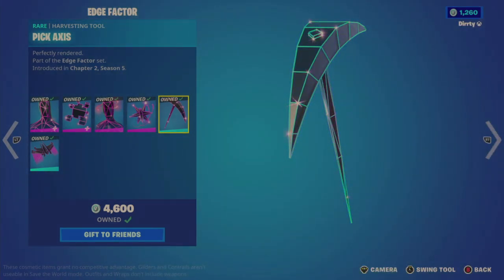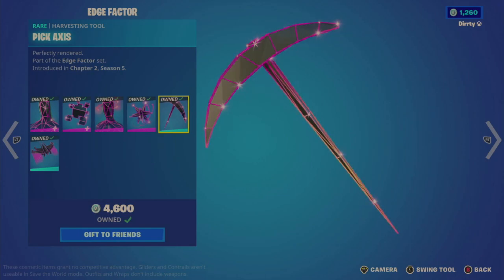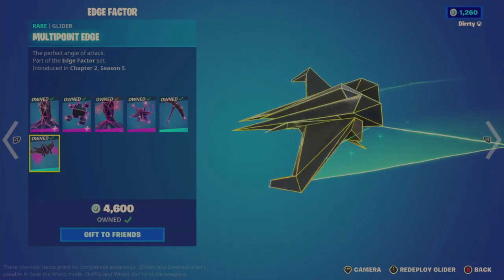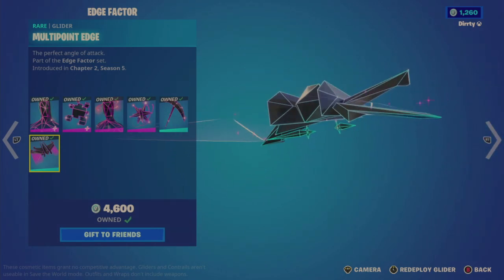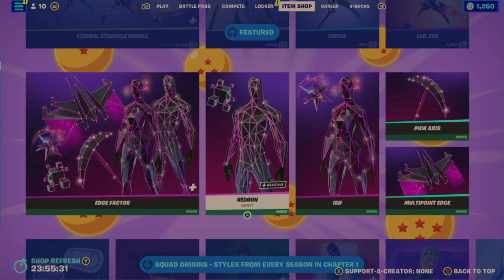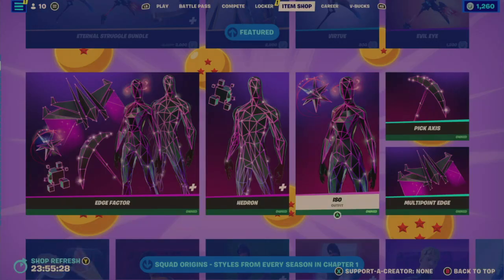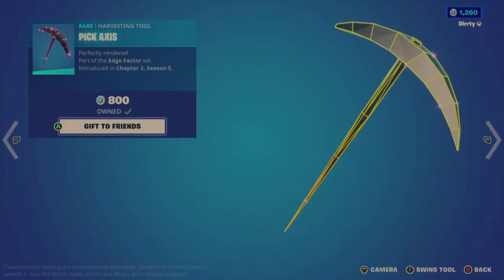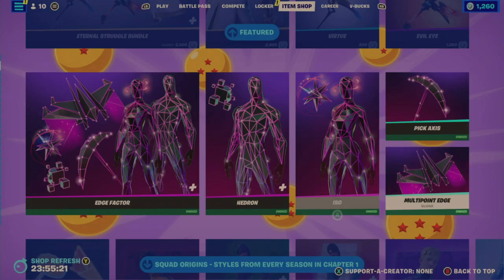There's a decent contact sound on the pickaxe, a contrail that changes colors with sparkles, and the Multi-Point Edge Glider is a really cool glider. All of this is well worth the 2,300 V-bucks. Individually, Hedron is 1,500 and Iso is 1,500, so 2,300 for all of it is a great deal. The tools and glider are 800 each.